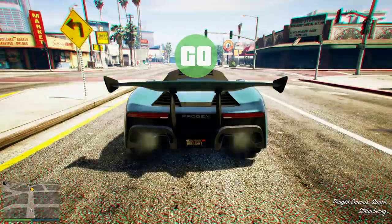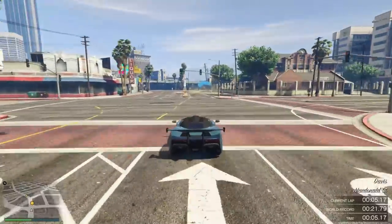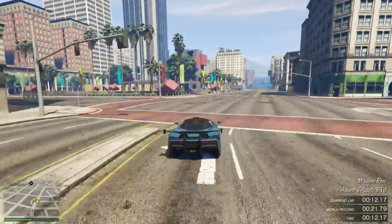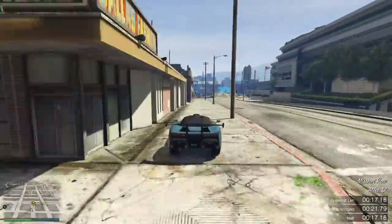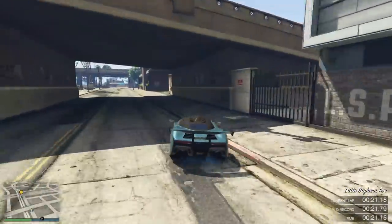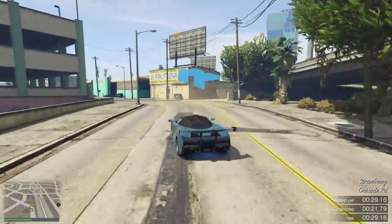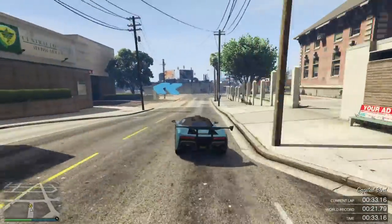It also has a tiny bit more drag with 10.6 over 10.5. If you don't know what any of these numbers mean, go check out the fact-finding series — I've covered all of this kind of stuff in there, with lots of detail and more information about the behind the scenes of vehicle performance in GTA. They're both all-wheel drive, and the Sultan RS Classic has 40% of the power going to the front wheels, whereas the regular Sultan Classic has 50% of the power going to the front wheels.